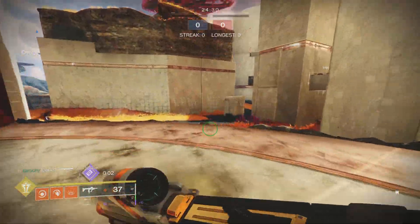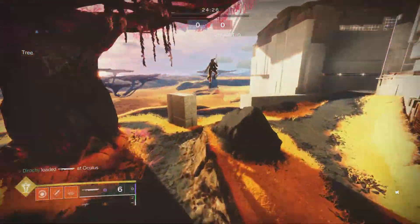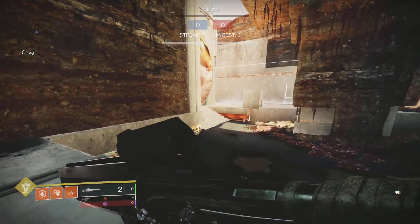It works in Prophecy dungeon — basically any ledge in the game, as long as you have heavy. I can do it right here as well. Boom, just like that — another well skate. It is beautiful. This is how to do well skating on console.